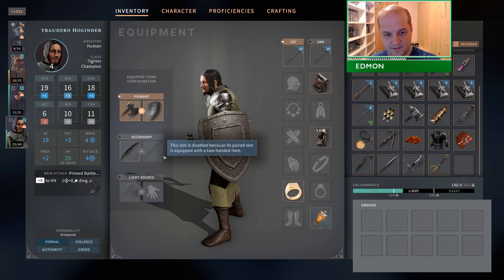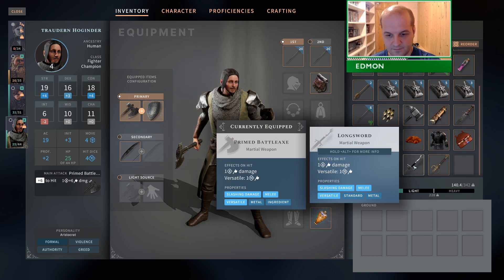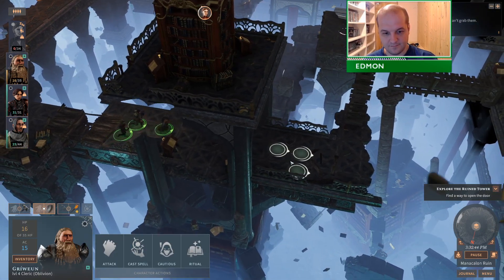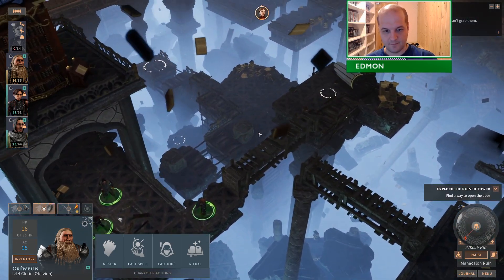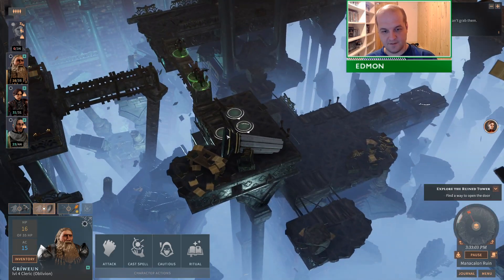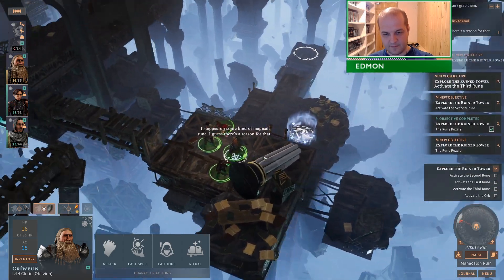We could definitely tank hard with this. I can see the only thing left to do is the silly puzzle. What kind of root? I stepped on some magical rune — I guess there's a reason for that.